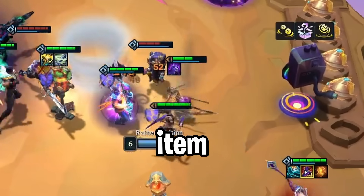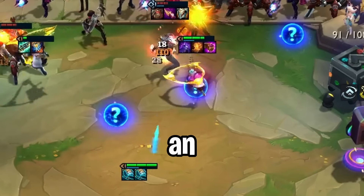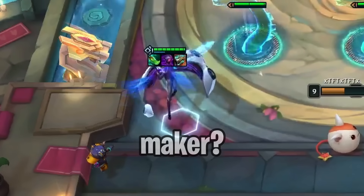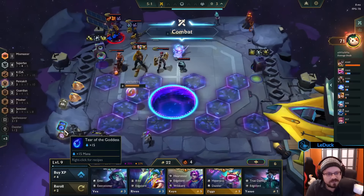Is Edge of Night the worst item for crowddivers? Can Qiyana print item anvils with the help of an augment? And is Gold Collector on Sona the ultimate moneymaker? Welcome to the fifth episode of the TFT Mythbusters series for Set 10. Let's get started.